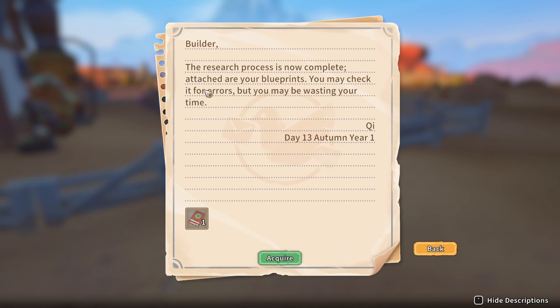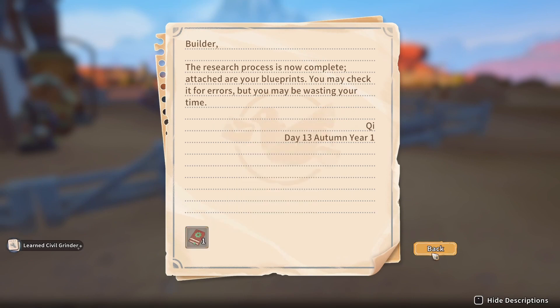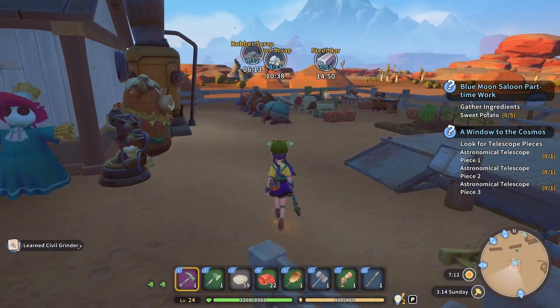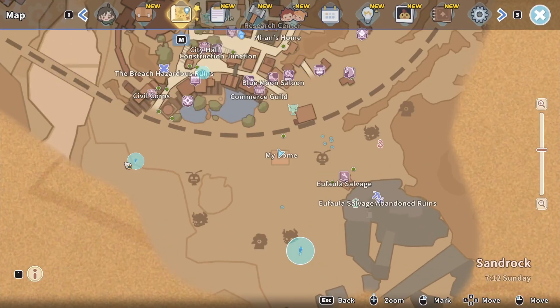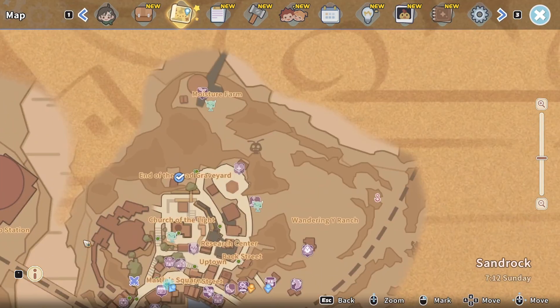Reset process is now complete — attached are your blueprints, you may check it for errors. What did I get? Civil Grinder. Thank you. We have — you spin me round, you spin me right round, baby, right round.